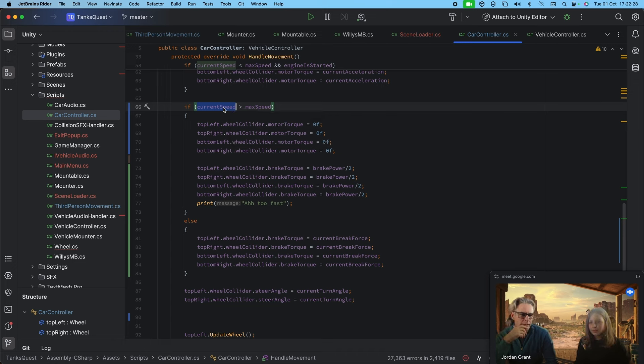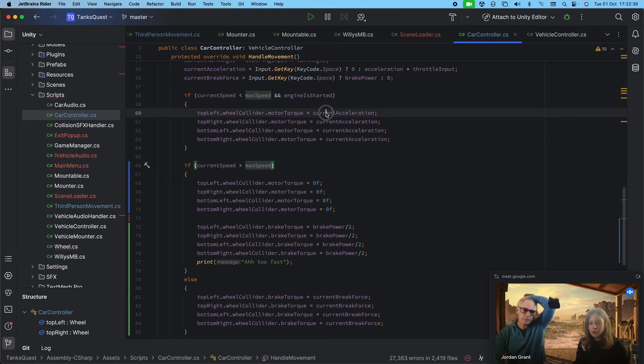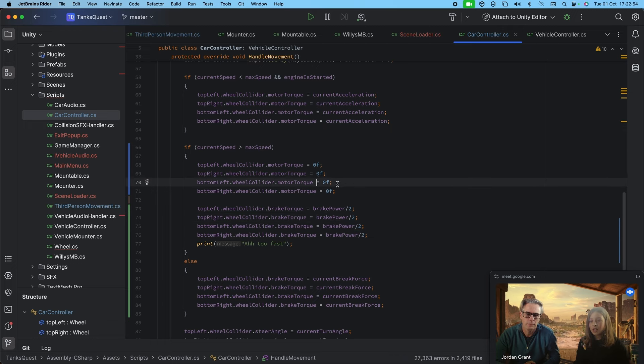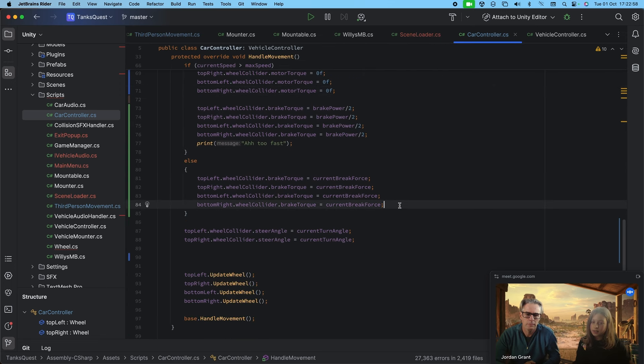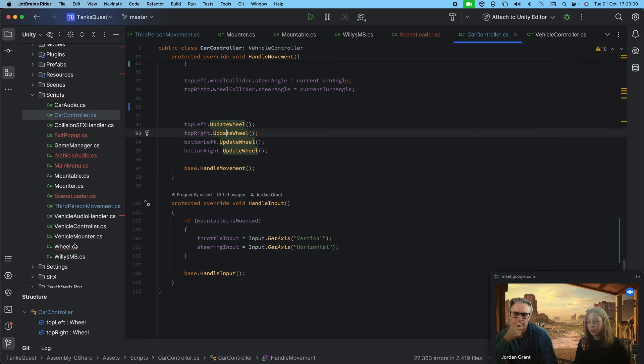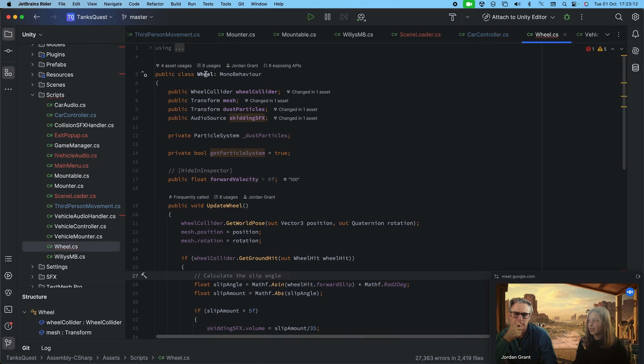If the current speed gets greater than max speed, first we don't set motor torque anymore — which is how much the wheels spin — and we apply brake force to the wheels so they start braking. It's a bit of a hack, but Unity wheel colliders don't really have a real engine simulation and therefore no max speed built in.